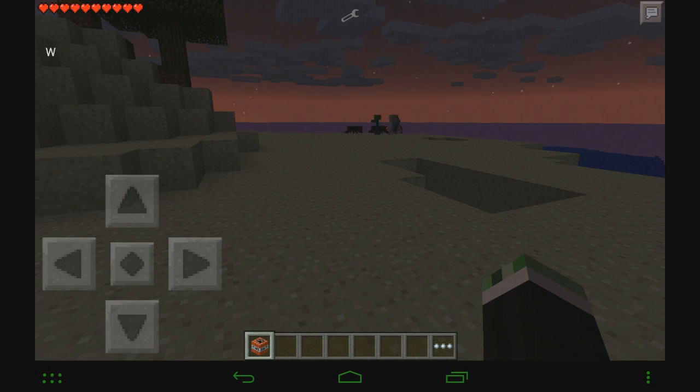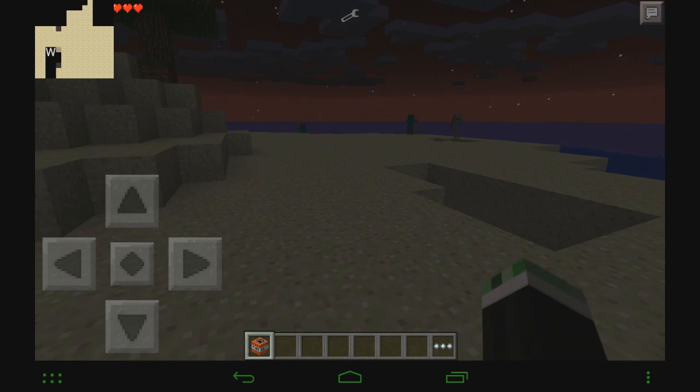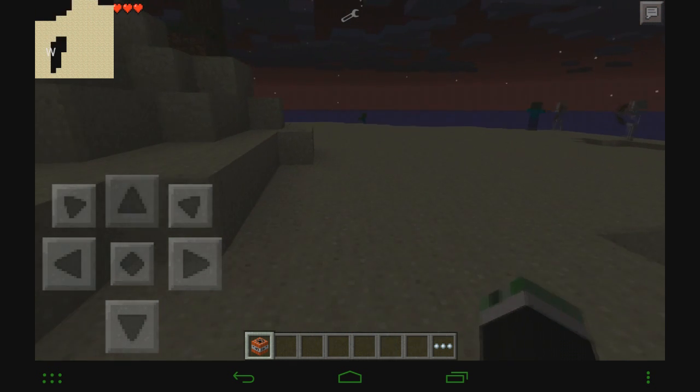You can hit close to close that out, or hit English to change it to a different language. You can also do Show Minimap — which is what I really like — and right there you can see you have that little minimap up in the corner.